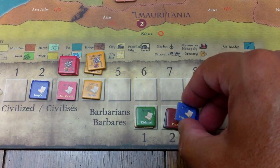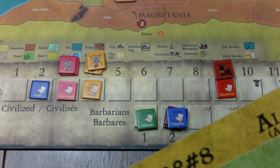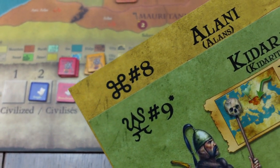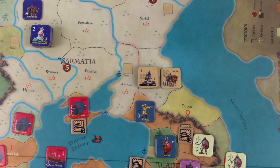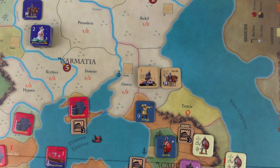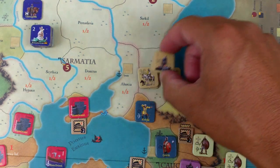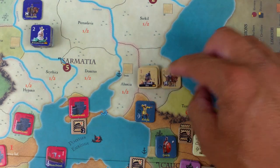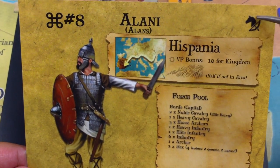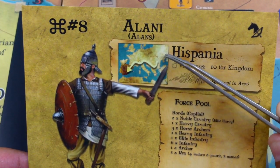We've done all four barbarians that are age two, so now we go to the barbarians of age one - it's the Kitterites and Alans. Tiebreaker is their activation number; Alans have the lowest number, so they activate first, then the Kitterites. The Alans are a nomadic barbarian tribe - they only have three units: an infantry and two horse archers and a generic king. I know they're a nomadic tribe because they have a little horse archer symbol in the upper right. They start over by the Caspian Sea.